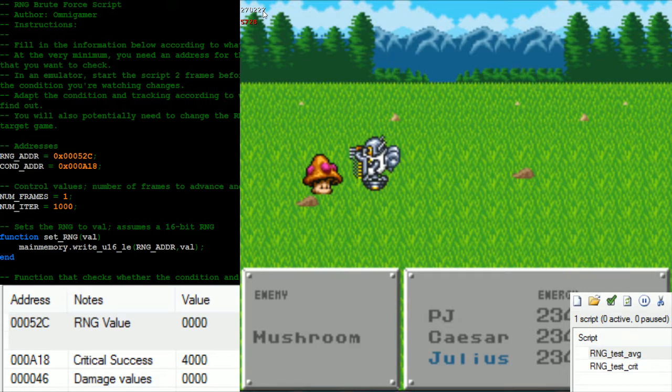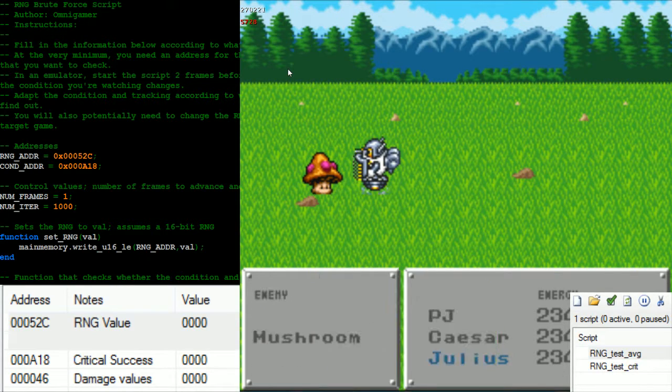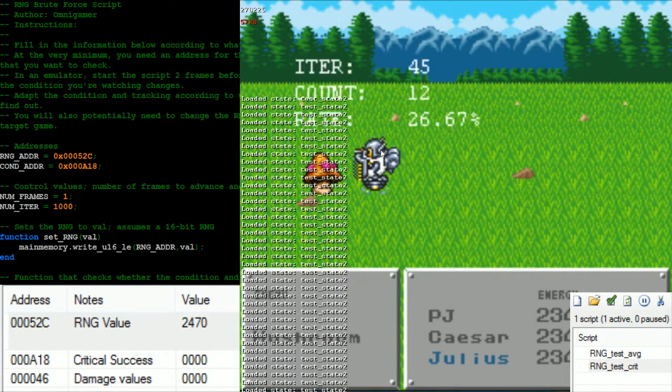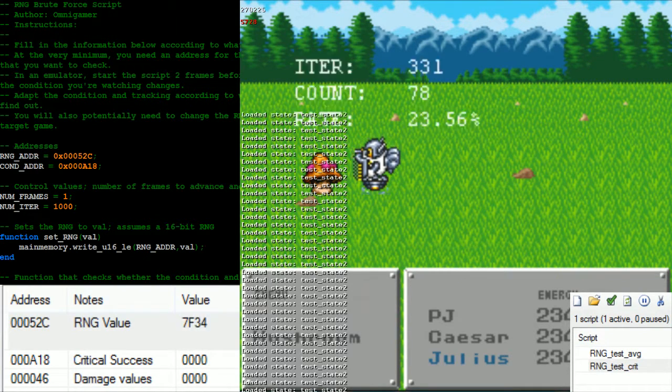To use the script correctly, I'm going to go back to my prior save state and advance to two frames before that. That was 227, so we're going to go to 225. I'll make a new save state here so I can come back to it if need be. To test for the crit, you queue it up in the Lua console, toggle it on, and then advance the frame one more time and it'll go. There it goes, flying through. I have it currently set to go a thousand iterations. We've got the iteration count going, and immediately below it is the number of times we actually hit our target — in this case, making sure the crit happens.